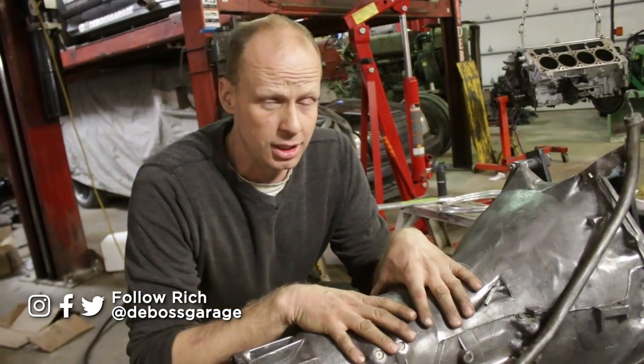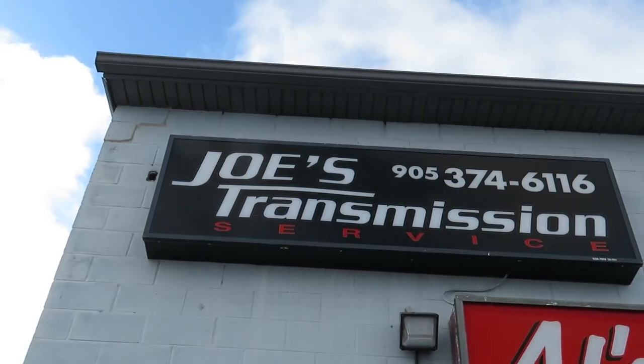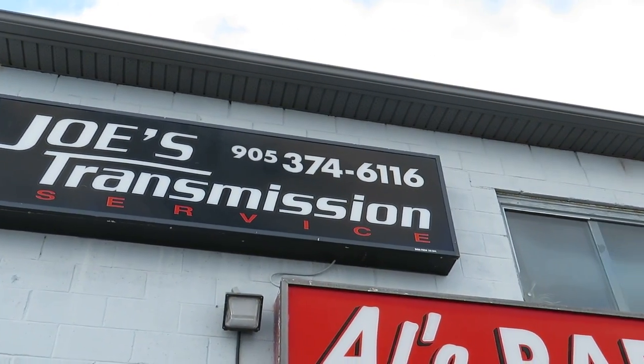Alright guys, lots of stuff happening on the GTO — a lot of stuff kind of overlapping — but in this episode we're gonna rebuild the Turbo 400. It already had upgraded internals: shift kit, all that fun stuff. But there was a little bit of sludge at the bottom I didn't really like. So we bought a kit and I wanted to do it myself, but figured to make a great video, better ask somebody who does it all day every day. So we headed over to Joe's Transmission and he showed us exactly how to rebuild it. You can do it yourself — just take your time and watch the video. It's not that bad.